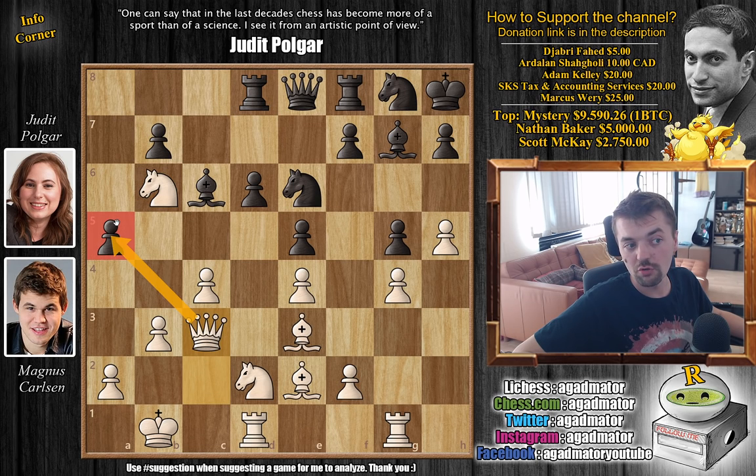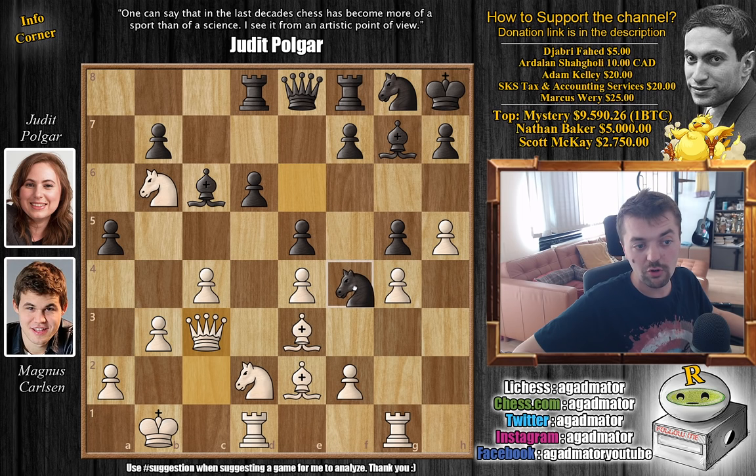Here Magnus has a few moves to decide: a4 is an idea to completely prevent any counterplay from black on the queenside; h6 is an idea — you could sacrifice a pawn to open up the h-file for the attack. However, Magnus goes for the very cool knight to b6 — attacking the rook. Of course Judith moves it, and now comes queen to c3. Magnus is just going after the pawn, saying 'I'm going to grab the pawn, play a4, and my position is going to be excellent.' Judith says 'you can have your pawn' and tries to mix it up as it's a rapid game.